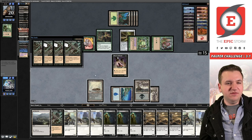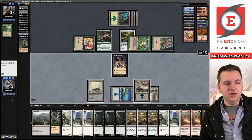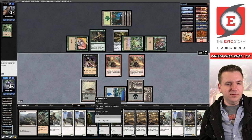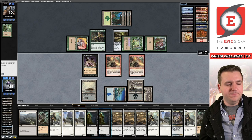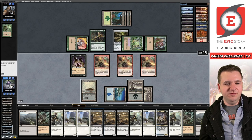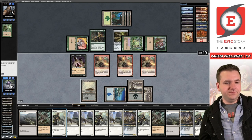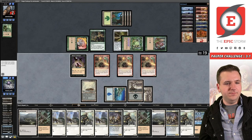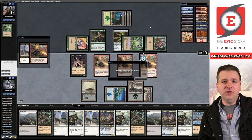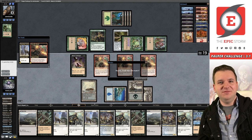We have to get the win — a loss will not get us there. Blood Celebrant and let's start cycling. Can play out another Stinger — they're all friends, they deserve to be in play. Because I feel like it, cycle — and that's the match! We are now 4-1. The final round coming up — let's see if we can get it out of Swiss. Stick around, round six coming up.